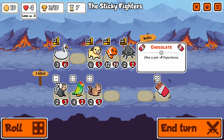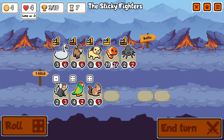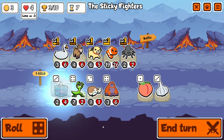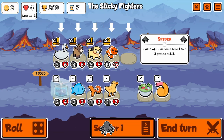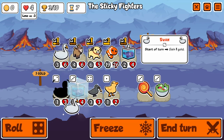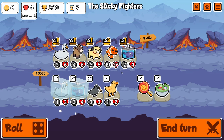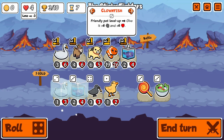We're gonna do that — get the level three clown. Goat is pretty good; saves us some gold. This is good. Yeah, we're just gonna buy this. Nice. Don't know if I want another crow — we've already got two blobfish. We'd much rather have a pill.